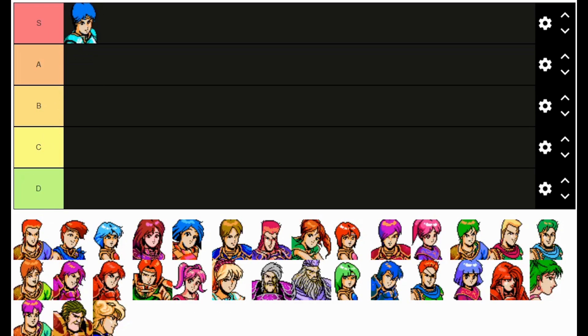Alm is one of the best units in the game. He starts strong, if you train him he continues to be strong, and if you don't train him, his eventual promotion makes him very strong. He can use bows after promotion, which is less helpful than in Shadows of Valentia because there's no combat arts — no Hunter's Volley or anything. But he can still use swords and the bolt sword, and use bows for range, so he just becomes a very strong, solid unit all around.